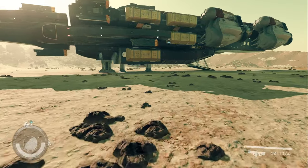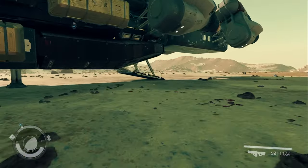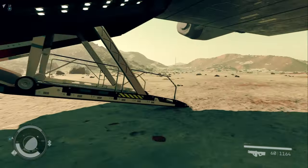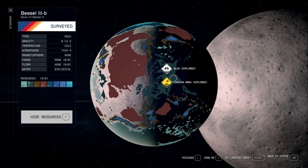Once you're done, head back to your ship and go get your next resource until you have everything you need to craft this outpost. Bessel 3B, the moon of Bessel 3, is also really rich in aluminum. We've actually kept an aluminum farm over here.